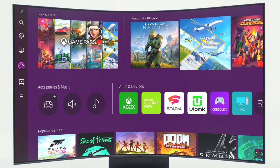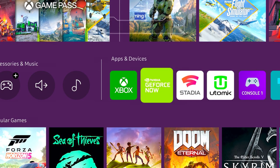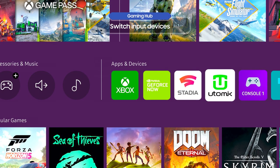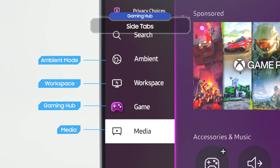Shall we play with ArcDial? You can use it to switch between different input devices. It's a good idea to get to know the side tab, which you can access from the Gaming Hub.